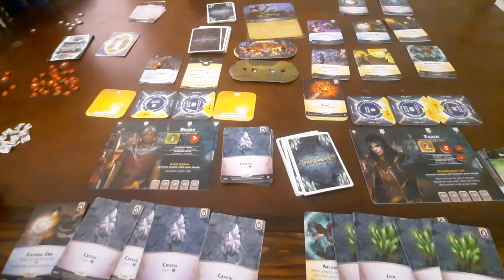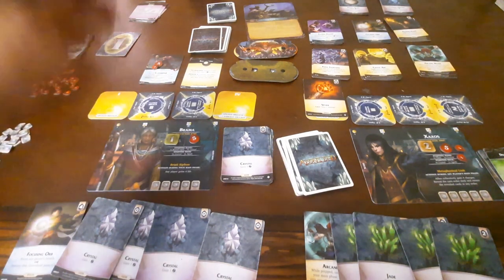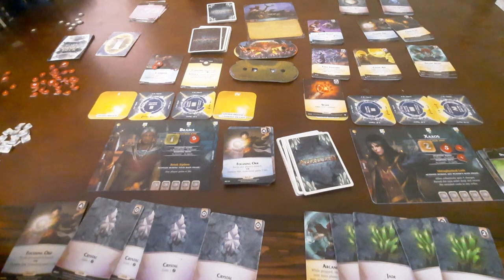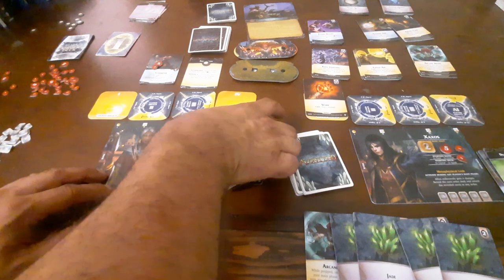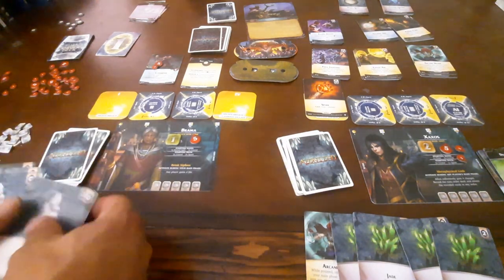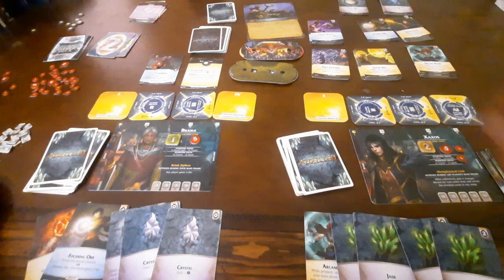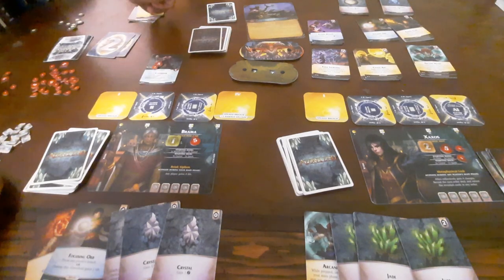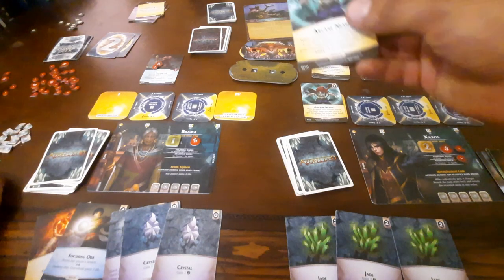We do get Brahma next. I can't really do anything to get rid of the Agony Field. So she's actually going to buy another Focusing Orb, and then use the Focusing Orb on Zaxos's 4th Breach. Zaxos is going to cast Spark for 1 damage on Crooked Mask. He's going to destroy a Jade to get rid of Agony Field. He will then prep Arcane Nexus, which will allow him to double cast one of the Jades. So he has 4 Jades — that's 8 Aether — and he will buy another Arcane Nexus.